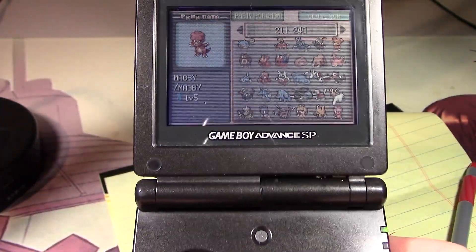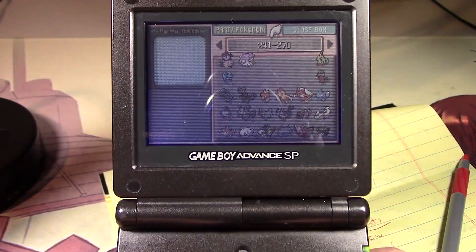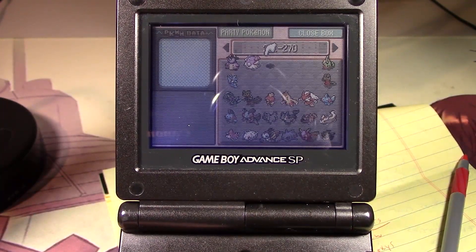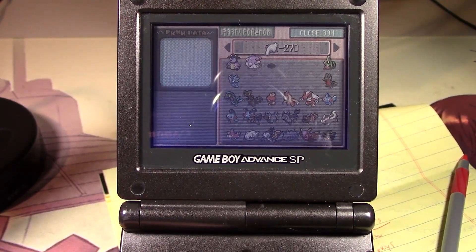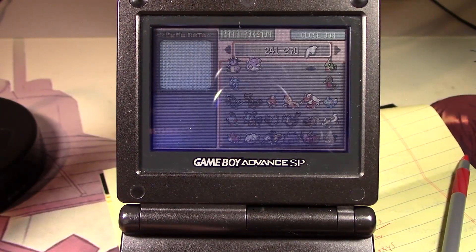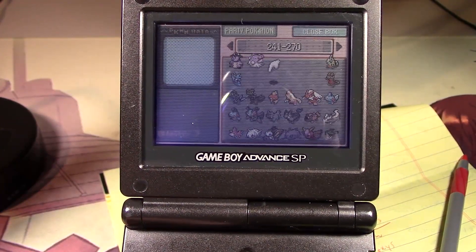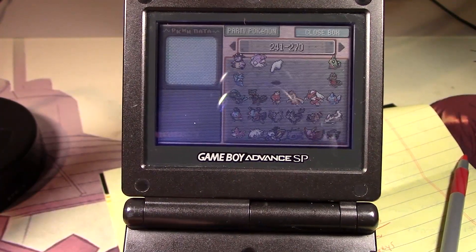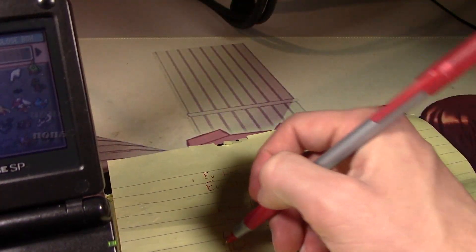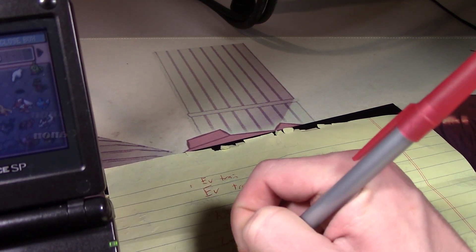I wish there wasn't that camera glare but nothing really I could do about that. Please — Miltank. So here is Ho-Oh — oh yeah, forgot about those! Raikou, Entei, Suicune, Larvitar, Tyranitar, then Ho-Oh and Lugia. Tyranitar, Ho-Oh, Lugia, Ho-Oh, Celebi. Okay so we need Entei, Suicune, Raikou.